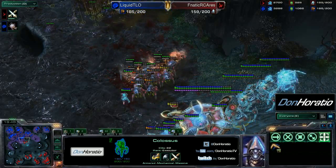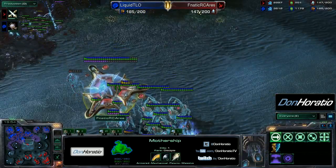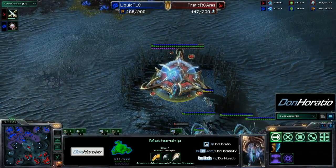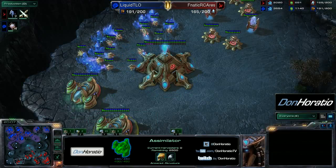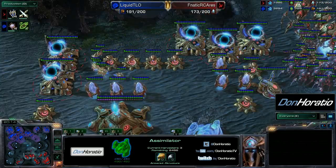Every stalker you can kill makes the broodlords even tougher and tougher to kill. Great fungal from this group — stalkers can absolutely destroy broodlords. Good maneuver by TLO, and right now he's outcontrolling Ares so far, pushing the Protoss player back onto his heels. Good defense by TLO and with his high base count he should have a slight advantage. But there is a fifth nexus now done for Ares.